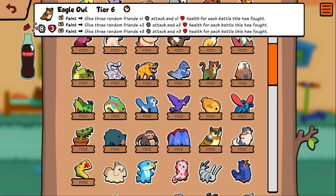Coconut crab — eats three foods, gain coconut that works twice, then coconut that works thrice. This guy seems like a really good buff target, especially if you have a farmer's crow in front of them. Eagle owl — faint, give three random friends one/one for each battle fought. Seems bad for a tier six — you've got to hope you tier up into him early and have a lot of lives. It's kind of like a warthog that you can't get as much value from.